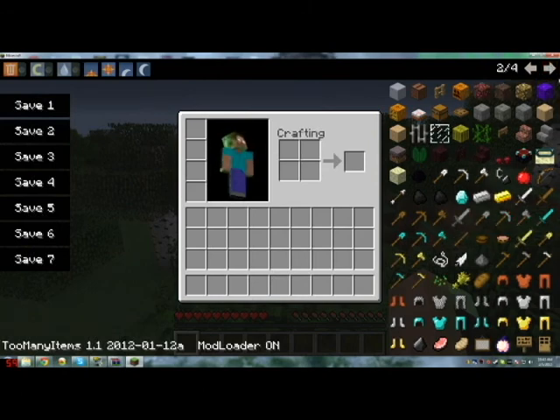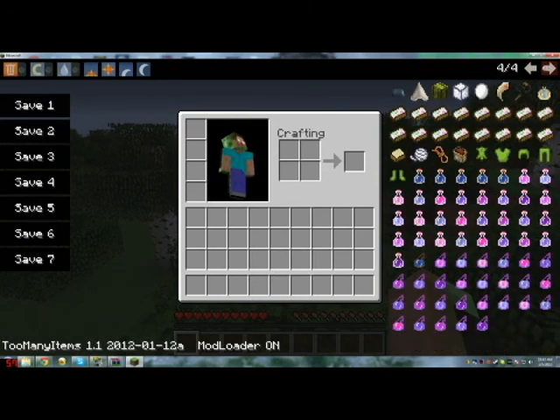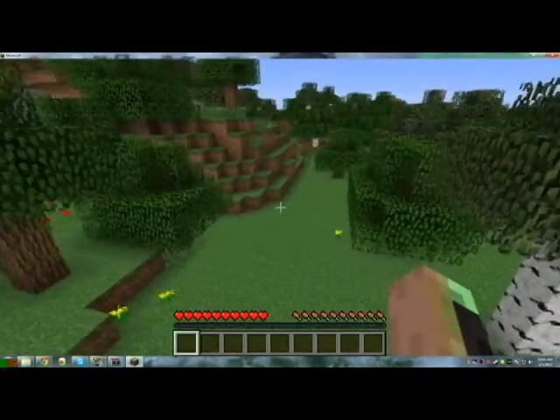So this is what TooManyItems mod is — it gives you all this stuff. Here's some of the new things: Croclegs, see that's not normally in there. Pet food — that's for cats. Let's test out some of the things: Whip, Big Cat Claw. There's pretty much some proof that I got this working.